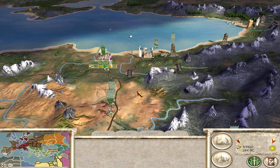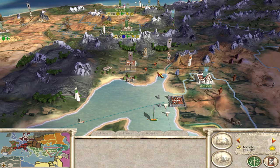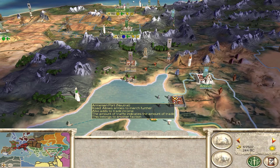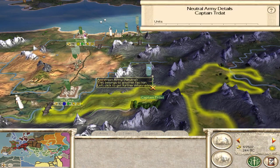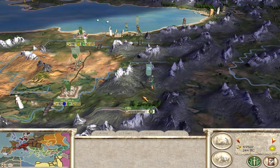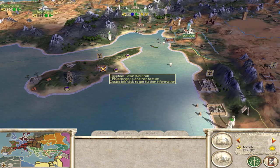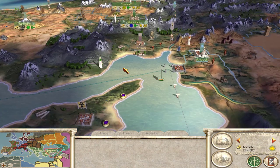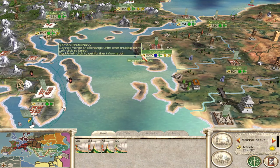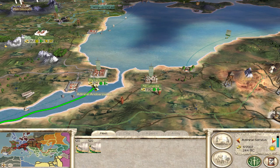Welcome back. In our last episode we finished off Pontus, and today we're going to continue the campaign. Our next target will be Seleucid and then possibly Egypt. I see some armies from Armenia coming this direction, but it's only two units — I'm guessing they'll back off. I'm going to try and take Tarsus, then think about invading Egypt, maybe going after Cyprus first.